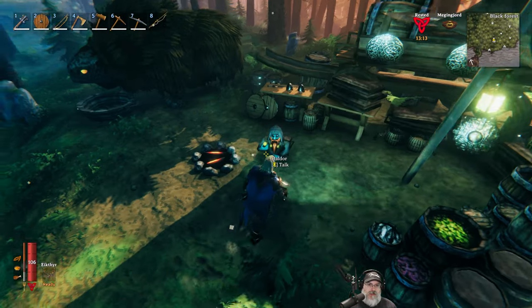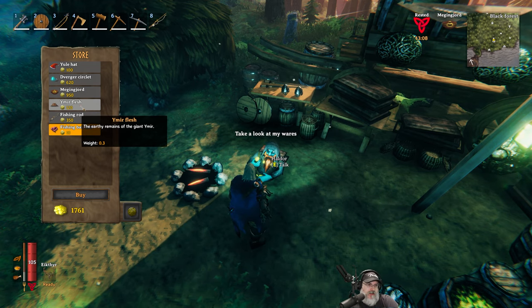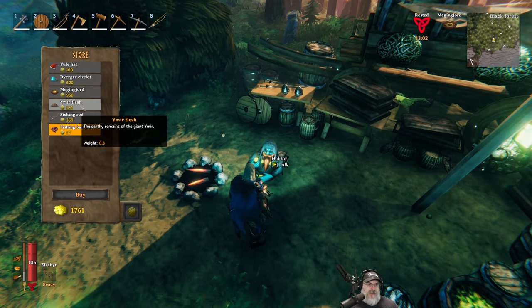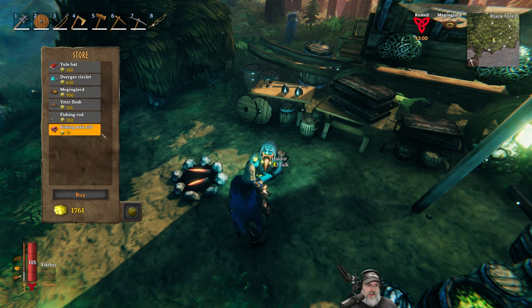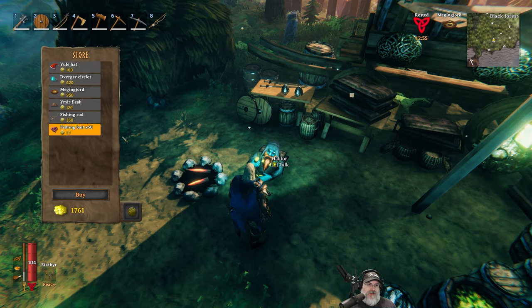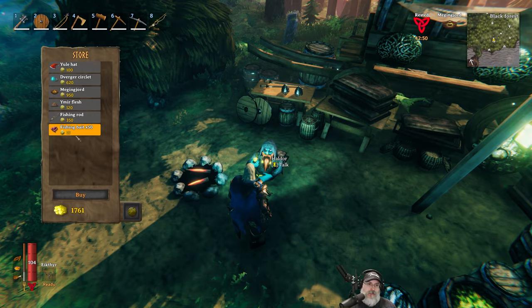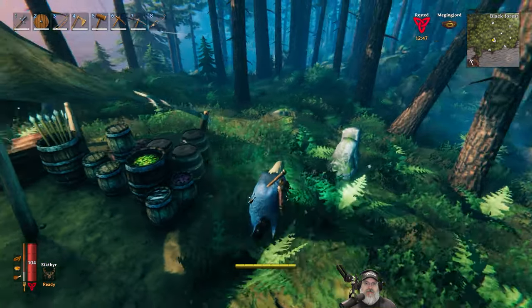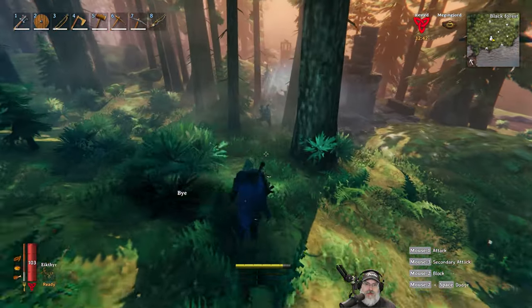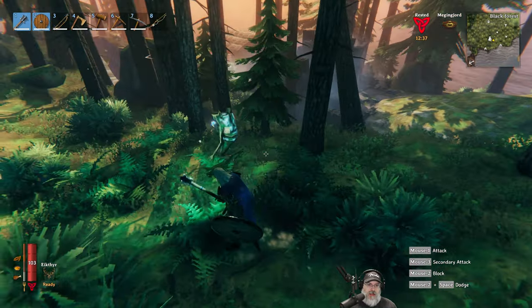What else are we going to buy? If this Ymir flesh is only used for the iron sledge, once we make it, he has nothing else for us to buy except for maybe some fishing bait later on. I wish he had more stuff for sale so he doesn't become obsolete in the mid game. We could buy the Yule hat I guess, but does it have a functional purpose? Maybe it does - let me know in the comments. Okay, let's go get our long ship made.